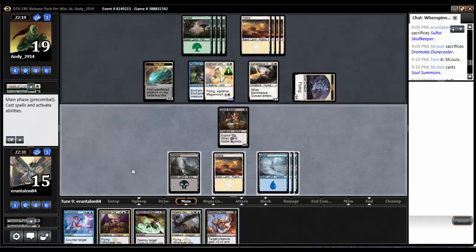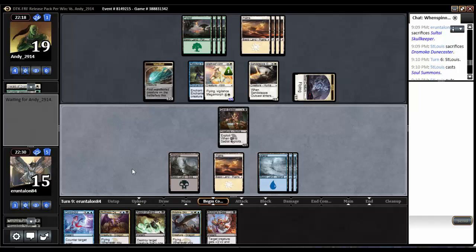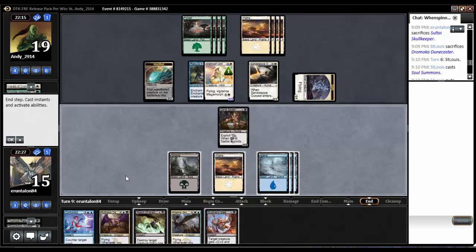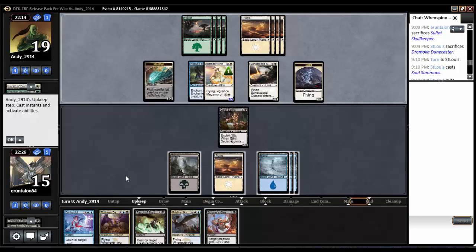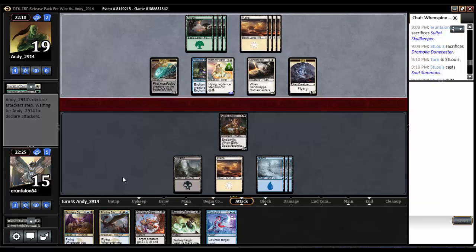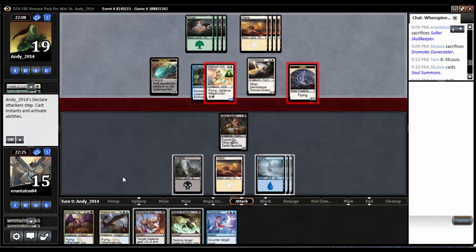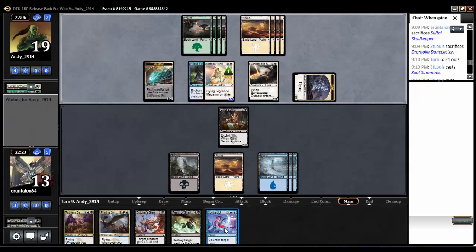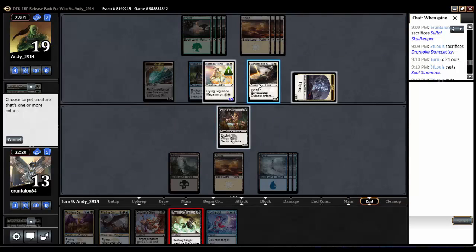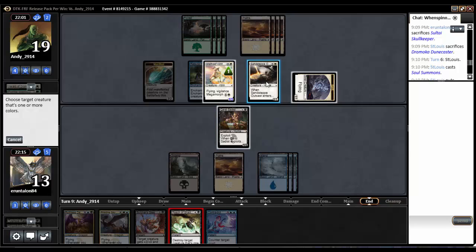We've got Contradict and Reach of Shadows online now. And with one more land we'll have Deathfang and Pristine Skywise online. So things could start to get better here. I'll take the 2 again. Probably counter whatever he plays. He's not going to play anything, so we get to kill something — and I think that something's going to be the Outcast.